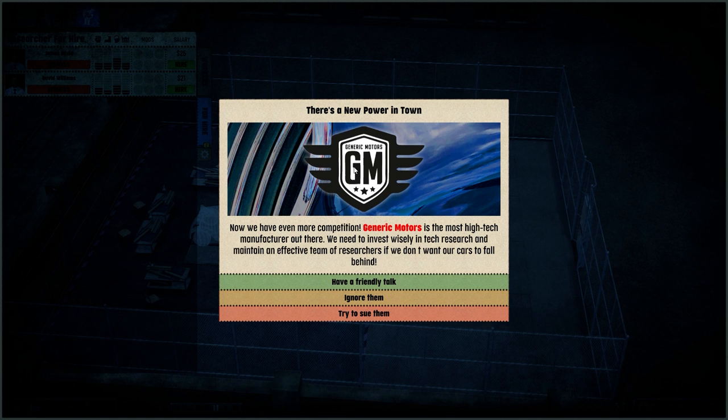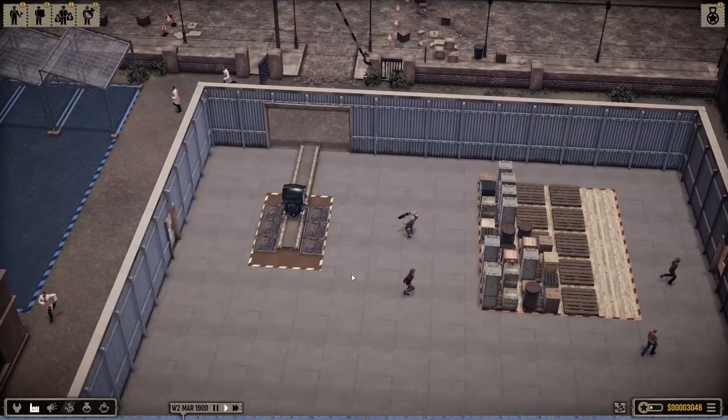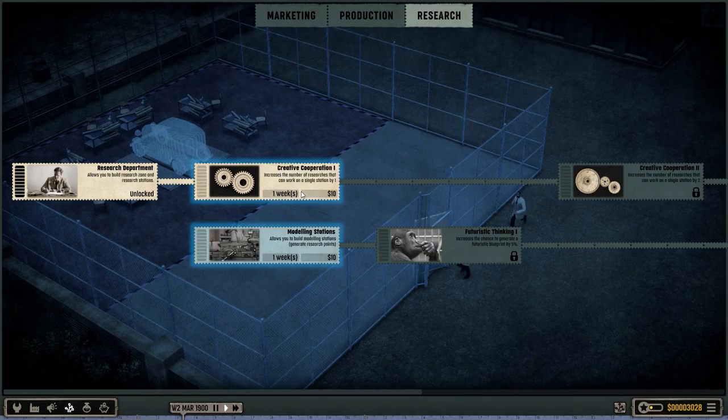Oh, there's a new power in town — Generic Motors. We now have more competition. Generic Motors — it's the most high-tech manufacturer. We need to beat them. Send them a friendly chat. I don't want to make too many enemies yet. What do you want? Increase the number of researchers that can work at a single station — no, I don't need that. Modeling station.